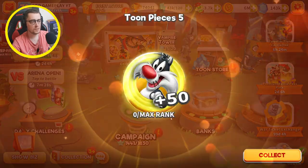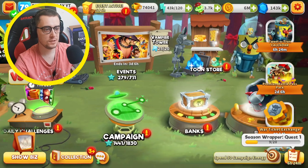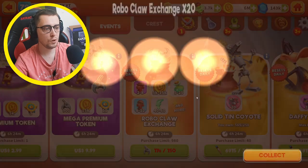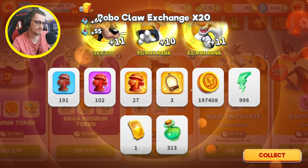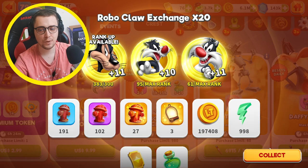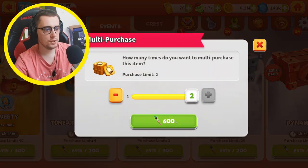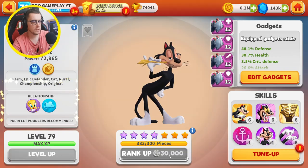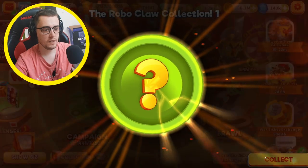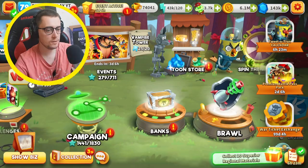We collected 1500 toon pieces for the quest and 1200 more. We can definitely exchange 20 times Roboclaw. That was not bad — not that great, but we got 9000 energy, pretty nice. I will buy Bird Preach. We can rank up Babbit — I need so many toon pieces. Let's claim reward with the claw — we collected so many rewards, let's claim all this.